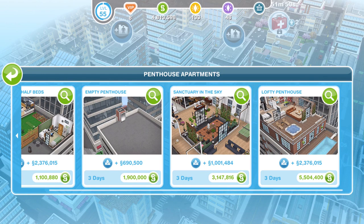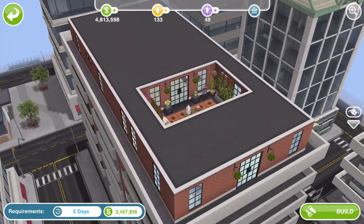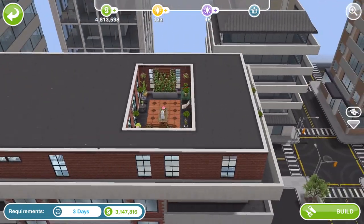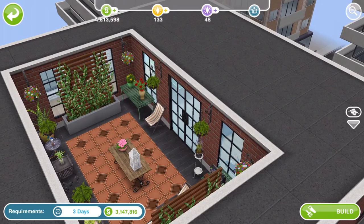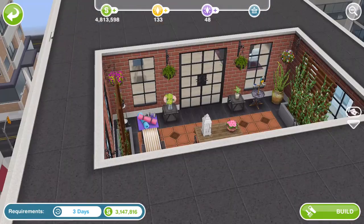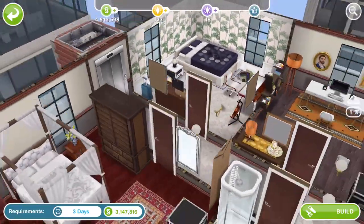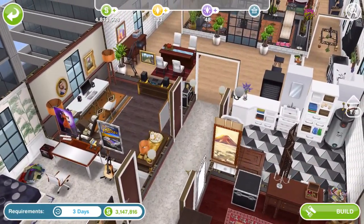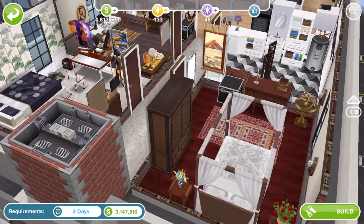The next house we'll look at is Sanctuary in the Sky. Here's Sanctuary in the Sky and this again is one floor. Oh it's got a cute little area - I love it. Right, let's check it out. The front door is from the lifts and it's got a corridor all the way down. Let's take a look at what's off the corridor.